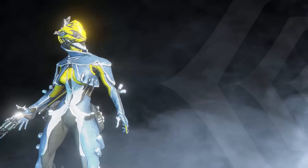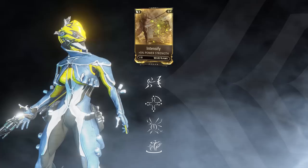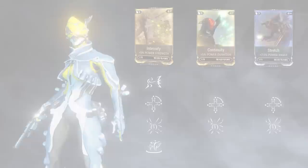Mesa can be outfitted with mods to increase her abilities' deadliness. All of Mesa's abilities are benefitted by the inclusion of strength mods, while Shooting Gallery and Shatter Shield will become more effective with duration and range mods installed. Do you feel lucky, Tenno? Mesa's got the fastest guns in the stars.